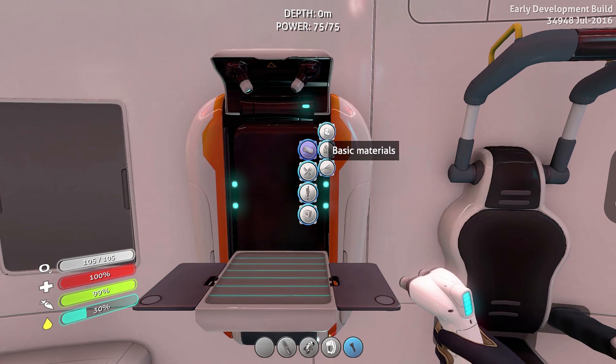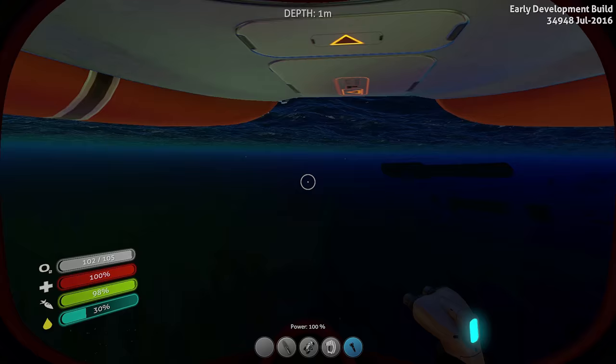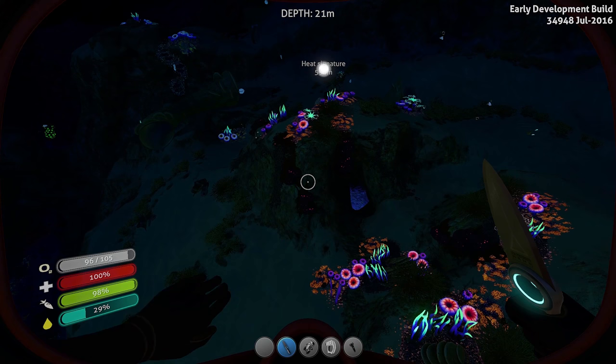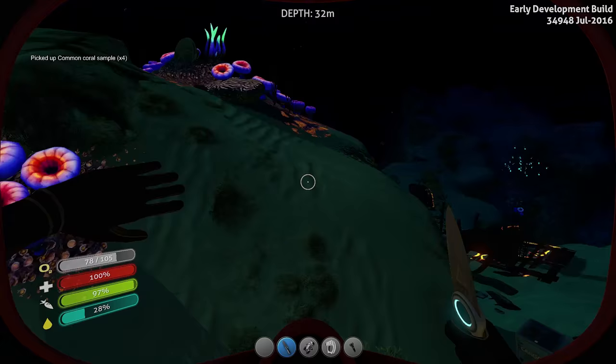That'd be incredible. Let's see, we need bleach — salt deposit and common coral sample. That's not actually that hard to get. We can make some disinfected water. I'm gonna go ahead and just go locally while my batteries are charging because I don't want to use up any of that power unnecessarily. Here are the common coral samples. I'll get four of them and then I'll find four salt deposits. Oh, here's that wreck again.